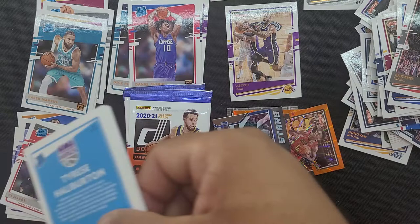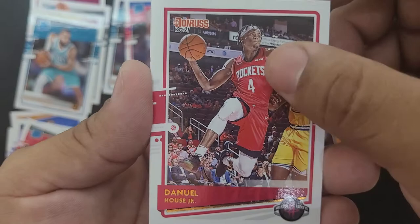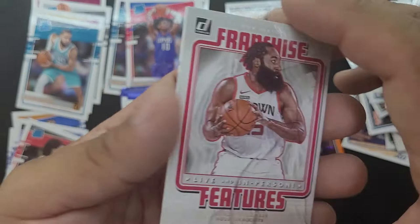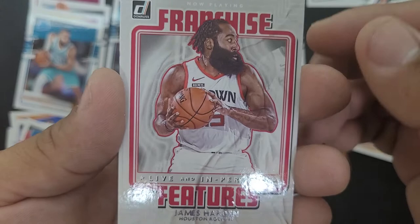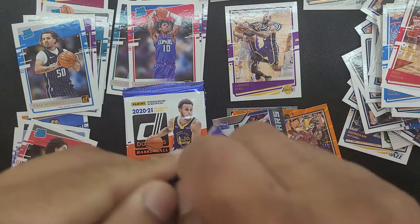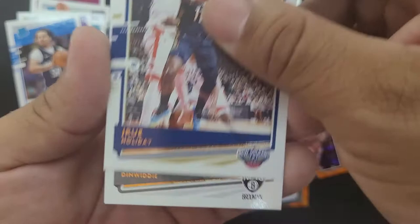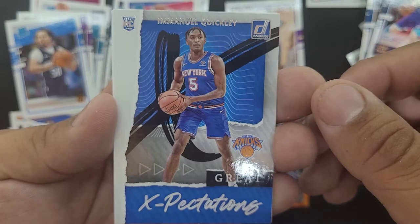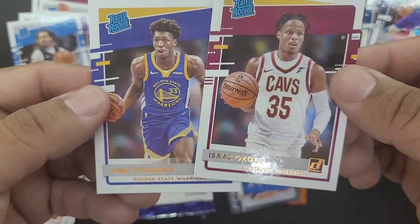I know everybody was there looking for Prizm Basketball, but they actually didn't have any. Some of the groups that I'm in — nobody was able to find any that day. I don't know if it just hadn't been stocked at any of the stores yet. Got a James Harden — still has his Houston jersey there, we know what happened there. Cole Anthony and Tyrese Halliburton. We got Jrue Holiday, Dean Witte, Shai Gilgeous-Alexander, Devontae Graham, Cody Zeller, a parallel Great Expectations Emmanuel Quigley rookie. And then Isaac Okoro and James Wiseman.